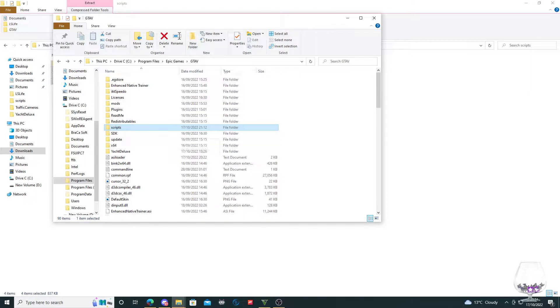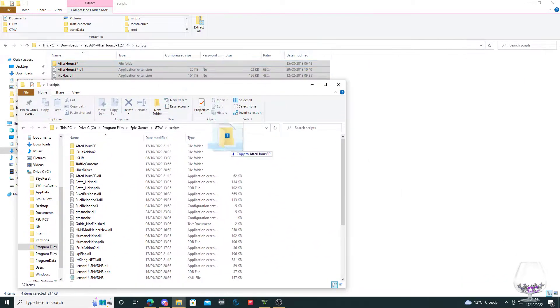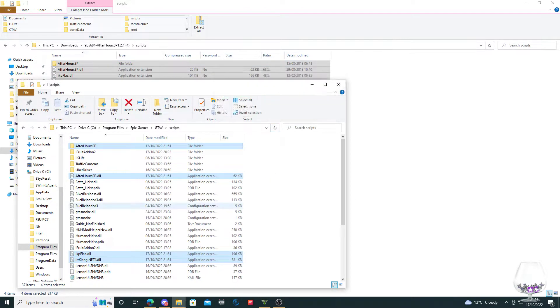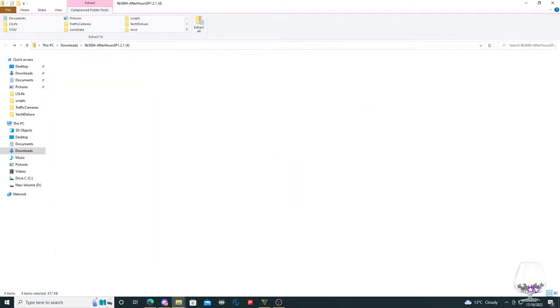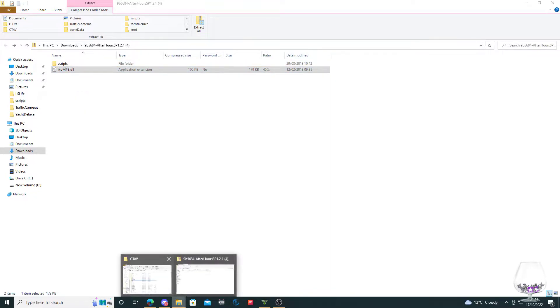Copy and paste all these and drag them into your scripts folder. I'll do it again just to show you — it will ask me to replace, that doesn't really matter. Drag them into your scripts folder like that. Now the other file you see when you go back — don't put that in your scripts folder.